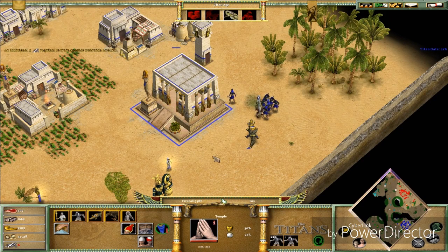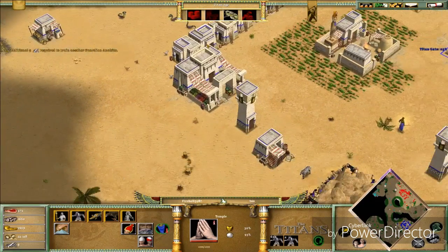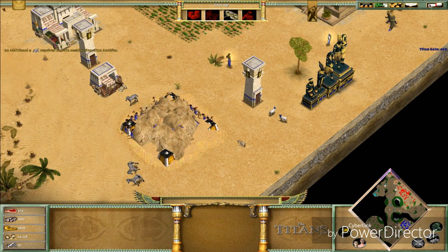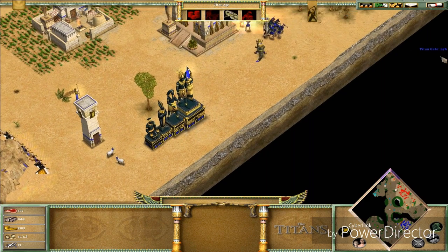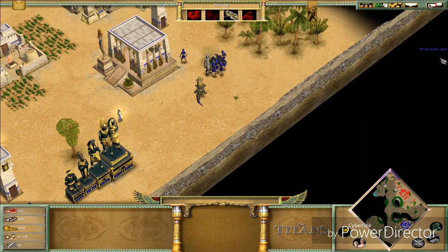Let's pick some more Anubites — however you call them. 19 laborers are working on the Titan Gate and we're at another percentage. My enemies can see it and my allies can see it as well.